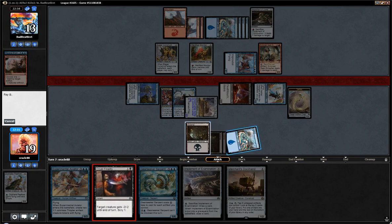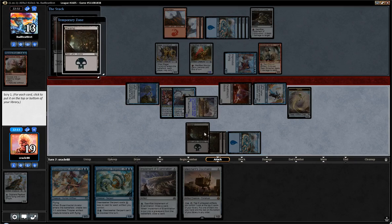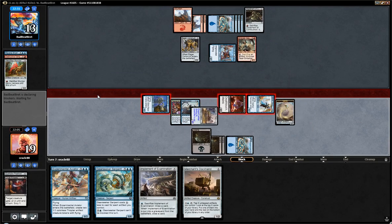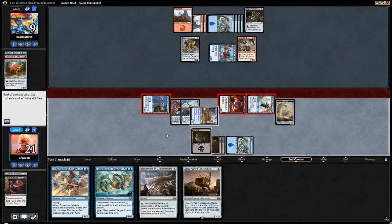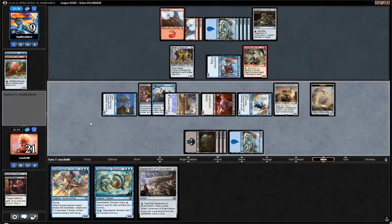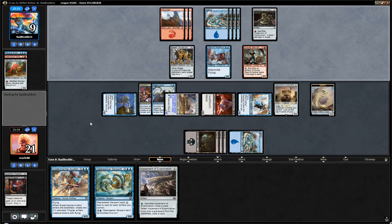I'm not thrilled about that trade, but I think it's fine actually. That doesn't really help me. Everything I want to cast costs double blue, so I don't think this is what I want, even though it's a land. A black land doesn't help me a ton at casting what I want to be casting. And if they want to try racing my Aetherborn when they are at 9 and I'm at 21, feel free to do so. I don't think it's going to be great for you.